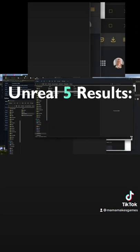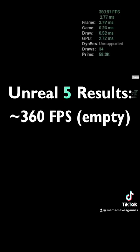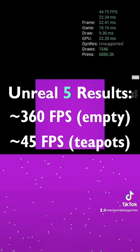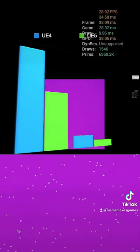Here are the results for the shipping build of UE5 on the exact same system. The empty level is running at 300 FPS — the UE4 version is about 70% faster. The teapot AI level using the Unreal Engine 5.0.3 build runs at 45 FPS. Again, UE4 is about 70% faster.